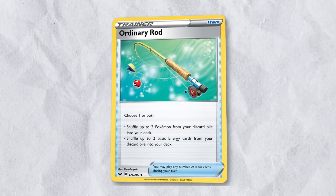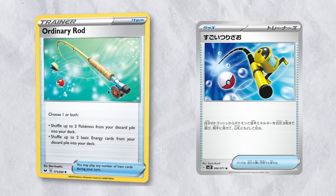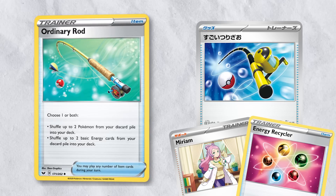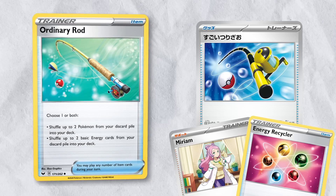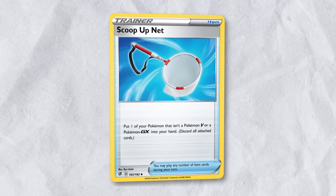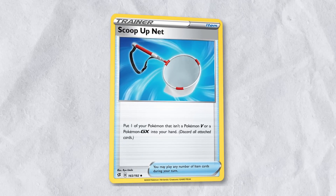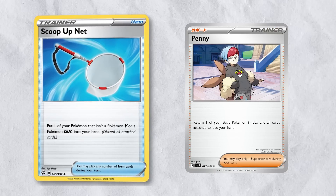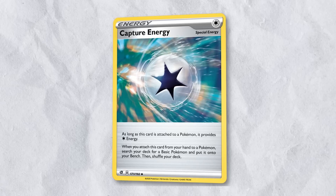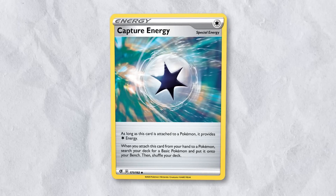Ordinary Rod will be sorely missed from standard format. Super Rod will be reprinted sometime later this year, but until then a combination of Miriam and Energy Recycler should suffice for decks that need to recycle both Pokemon and Energy cards. Scoop Up Net has been an incredible card for years, and while there won't be an exact replacement for it, there doesn't need to be a card like this in every format. Penny is a new card that can provide a similar utility, but much less often since it is a supporter card.